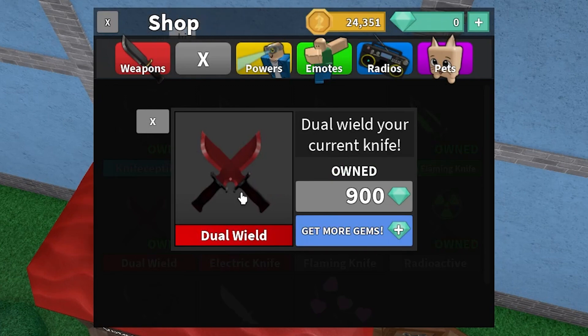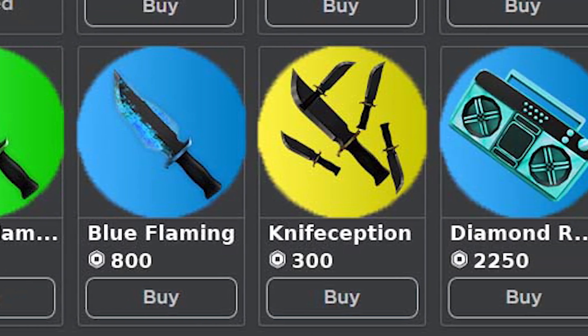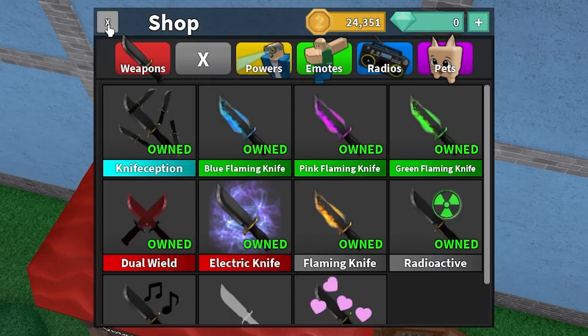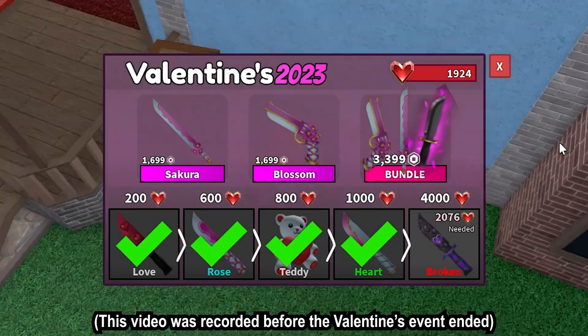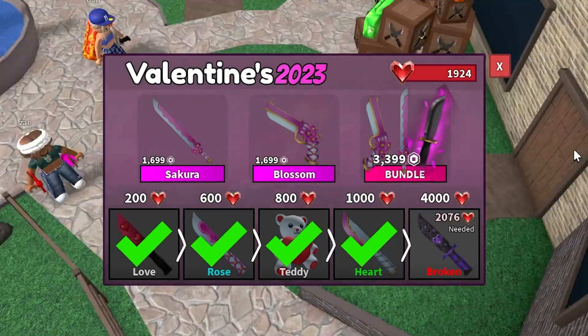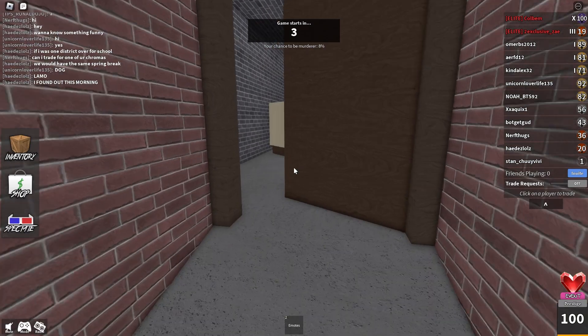To make things even simpler, we could turn a lot of these gem-only items into game passes so you can buy them right off the Roblox store. I feel like that would make more people buy them since you won't even need to go into the game and find them in the shop. And not to mention, we already have shop godlies as game passes for Robux instead of gems — Nicholas could realistically make every gem item a game pass.